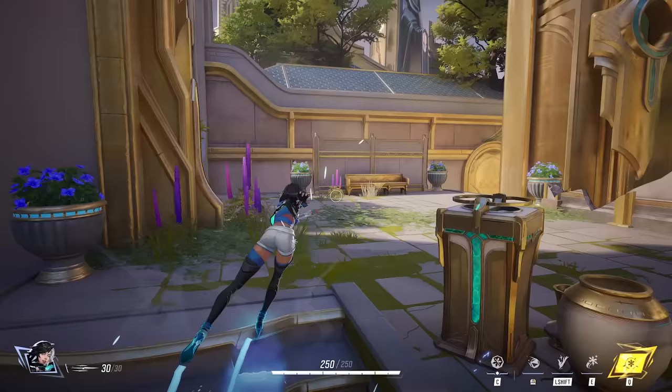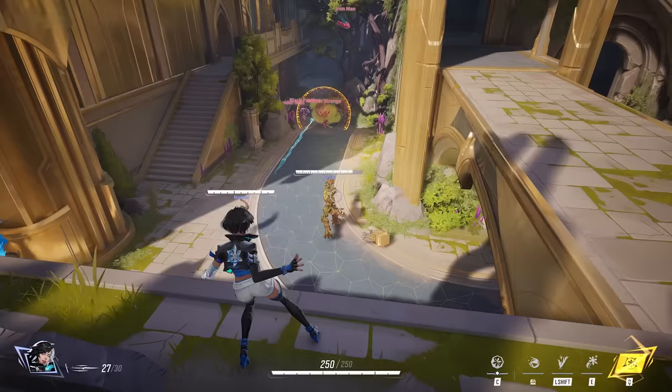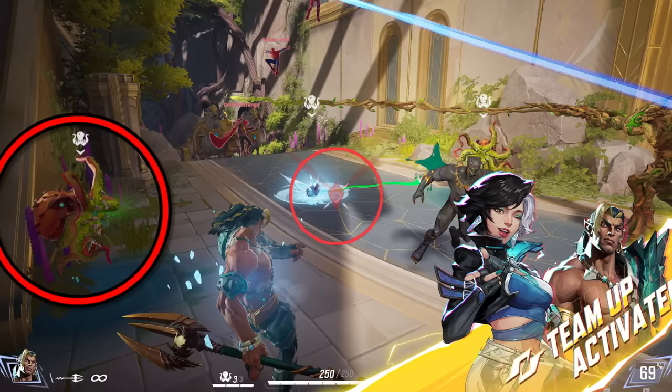Next we see Luna Snow using her ice powers to skate around the map like a speedster. Through the ground you can see Groot is highlighted, probably giving you the ability to see where your teammates are when in battle. From a strategic position, Luna helps power up her teammates Groot and Namor. They're taking on Doctor Strange, Black Panther, and Iron Man. Namor, being the Scourge of the Seven Seas, is able to utilize some of his octopus friends in battle, and the team-up activation with Luna Snow means they get the benefit of her ice powers.